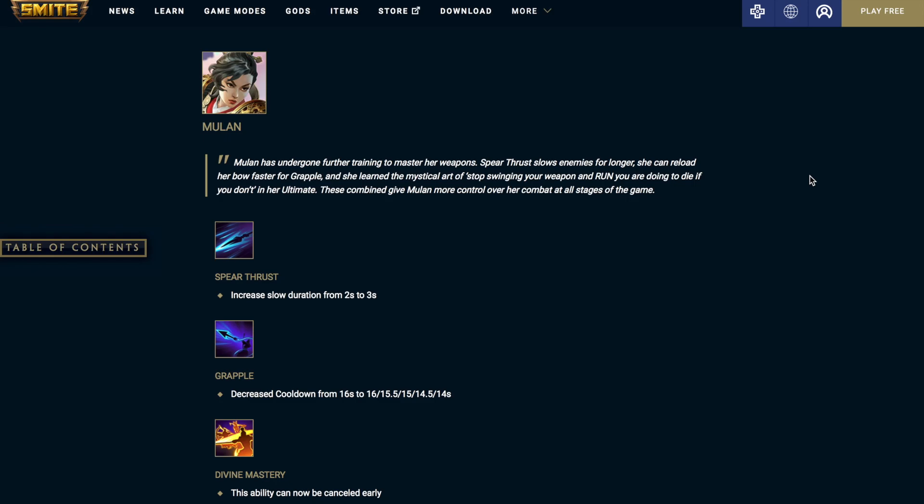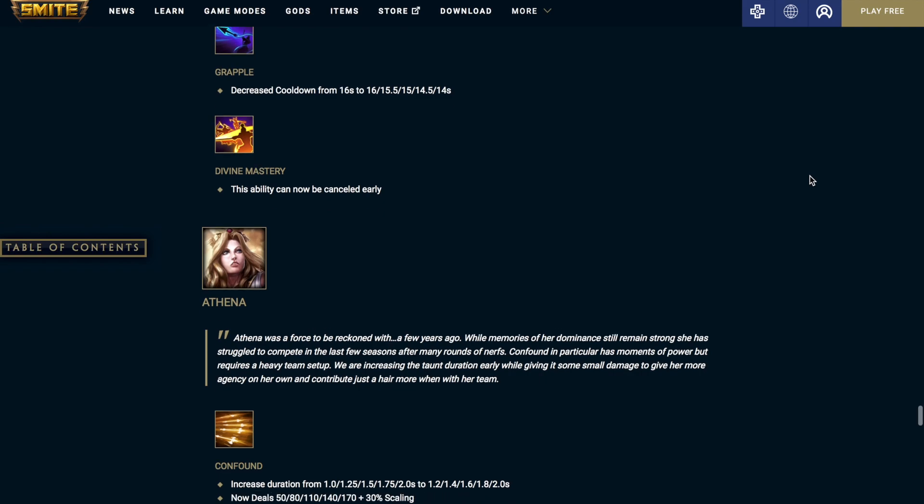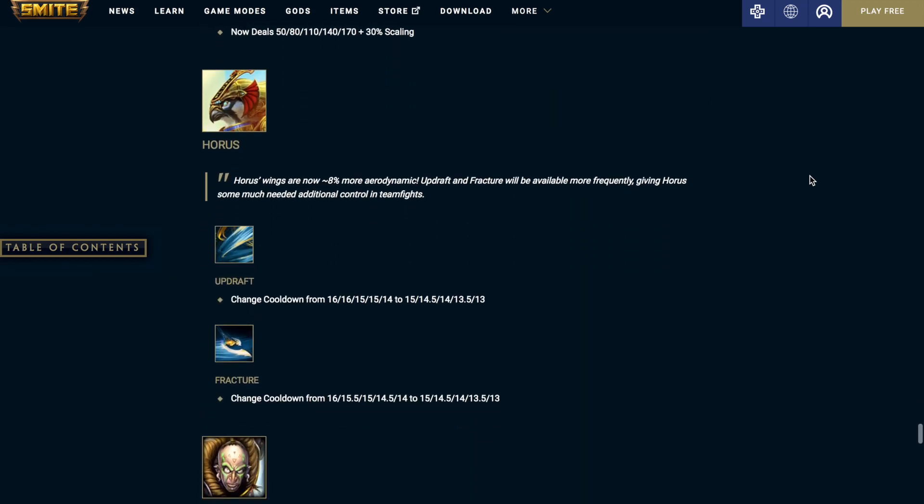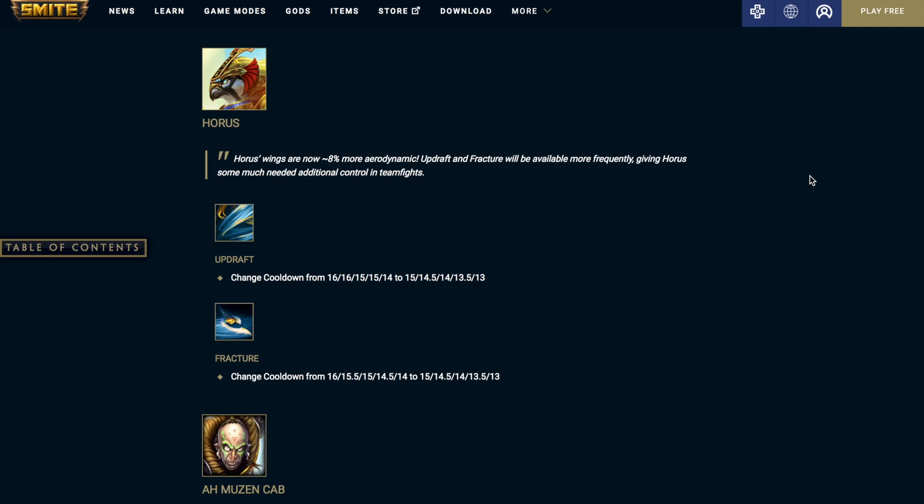Muon's Divine Mastery can now be cancelled early — that is a pretty cool change, so you can dash through, cancel it, and just keep running. Athena's Confound: increase the duration — it was on a scale of 1 second to 2 seconds, now it's going to be on a scale of 1.2 seconds to 2 seconds. This probably deals with her interaction with her 3. Confound will now also deal damage: 50 damage at level 1, 170 damage at level 5, plus 30% scaling. Horus's Updraft: changed the cooldown from 16 seconds at level 1 to 14 seconds at level 5, now it's going to scale from 15 seconds at level 1 to 13 seconds at level 5.